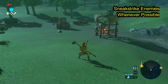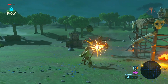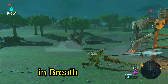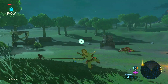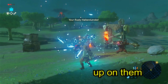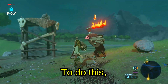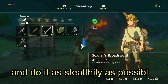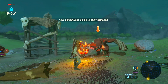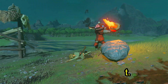Sneak Strike enemies whenever possible. It may come as a surprise to many gamers, but Sneak Strike is actually one of the strongest attacks in Breath of the Wild. Whenever an enemy is asleep or distracted, Link can sneak up on them and hit them while they're unaware. To do this, the player must be very careful and do it as stealthily as possible. If they're successful, the hit will deal 8 times the amount of damage it would usually inflict.